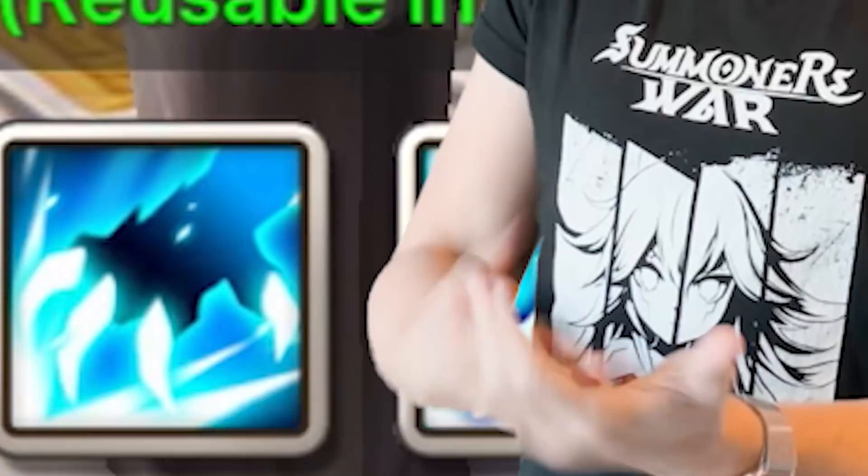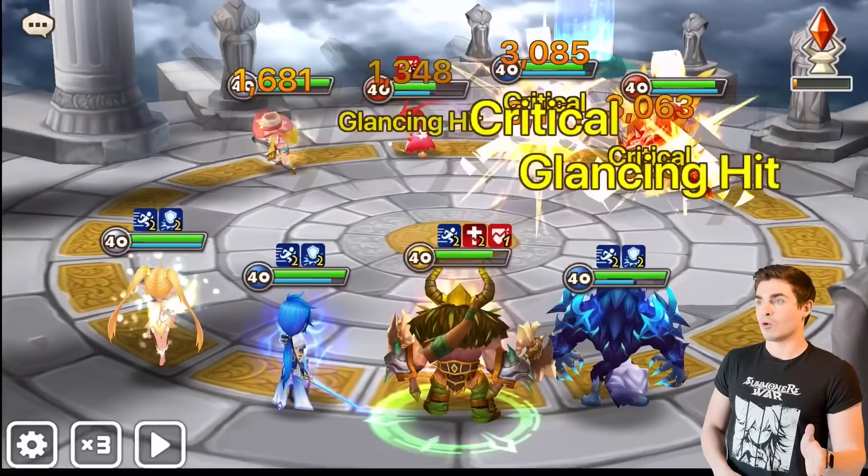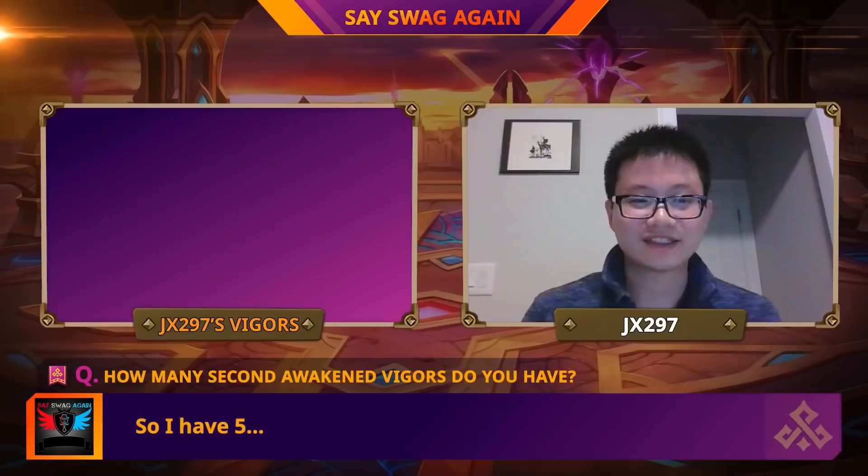Second Awakened Vigor has made it into a few videos on the channel. He's really good in DB12 teams, he's amazing in guild content, and you can use him in RTA. However, this is another monster that for new players isn't exactly a necessity. You're just going to want to have at least one — or maybe five — when you get deep into guild content. If you get a Vigor, you'll use him. He has a heal and a three-turn defense break. Just be sure to get one eventually.